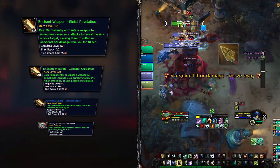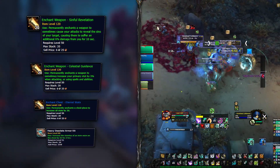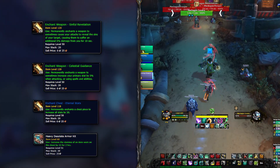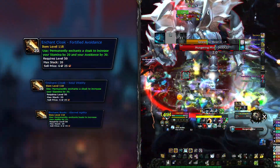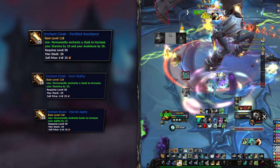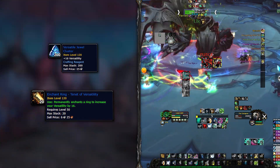The weapon enchants will depend on whether you use a two-handed weapon or dual wield. You will want the Sinful Revelation enchant for single target fights with a two-hander, or on one of the two weapons, and swap to Celestial Guidance in AoE or on the other weapon if dual wielding. On your chest, the Eternal Stats enchant will be the best all-around pick, synergizing very well with Touch of Death. Use the Heavy Desolate Armor Kit for more stamina, damage, and synergy. On your cloak, for high-level content go with Fortified Avoidance — really good when constant AoE damage occurs — and swap to Soul Vitality in any other situation for more stamina and damage. Don't forget to enchant your boots with the Eternal Agility enchant for more damage.